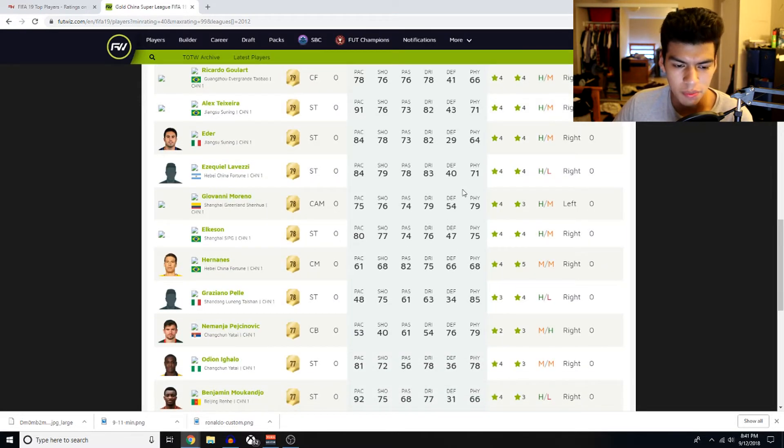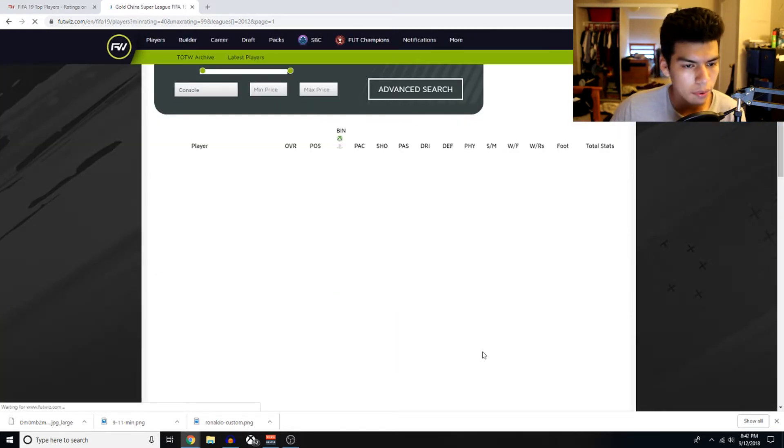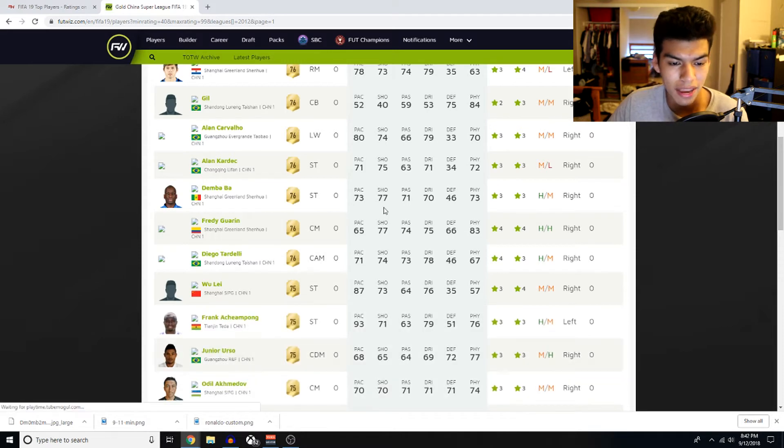This Eder card actually isn't too bad — four-star four-star with decent shooting, dribbling, and pace. Not crazy, but still pretty decent. Hernanes — I completely forgot about him. And then we have Mario Suarez. Freddy Guarin doesn't have the pace anymore so that card isn't really usable as much, but still might be decent.